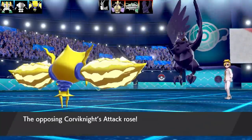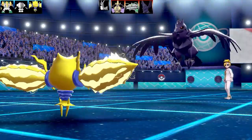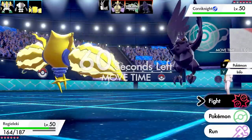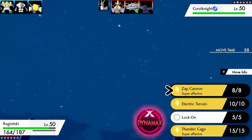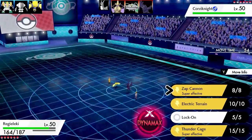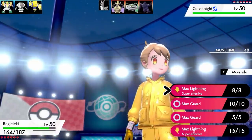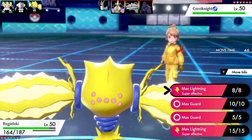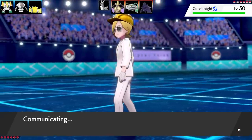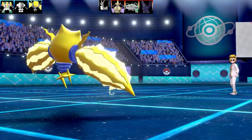We've got another Bulk Up from Corviknight, and I've got a really fun Regieleki set. As you know, or if you haven't used Regieleki yet, it's a very barren Pokemon on the special side — most of its moves are Electric. We've got Zap Cannon, Electric Terrain, Thunder Cage, and Lock-On. What you can do is fire off a Zap Cannon after a Lock-On to get 100% accuracy and 100% Paralysis. I thought I'd Dynamax Regieleki to take the Corviknight out, but Corviknight actually swaps out even after getting all those boosts, and Ferrothorn is coming in.